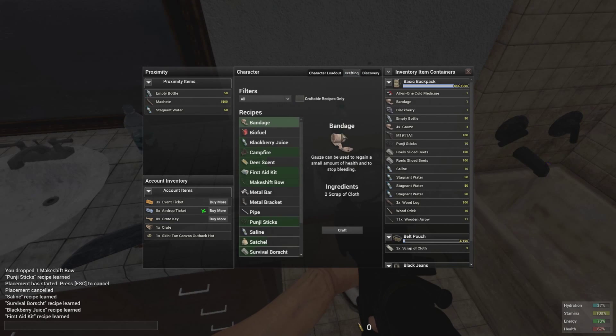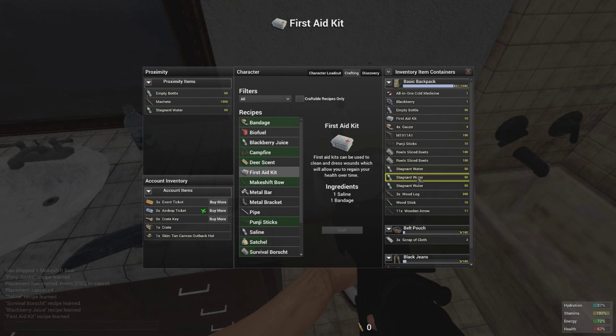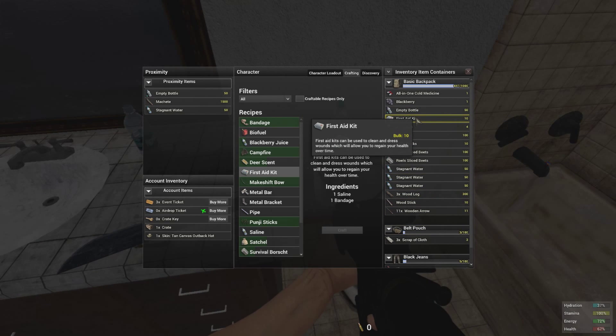Once you learn that, you'll learn the first aid kit and then you'll be able to craft a first aid kit, which gives you quite a bit of health back, allows you to heal over time, stop bleeding, and other things like that.